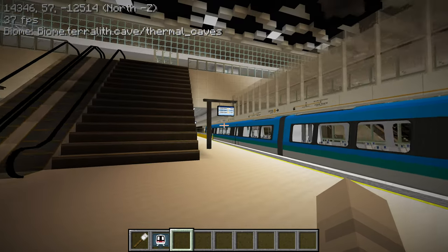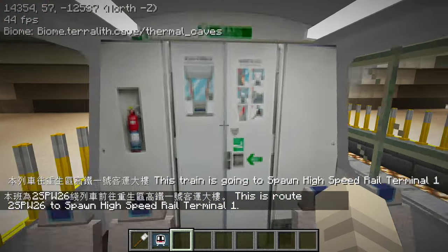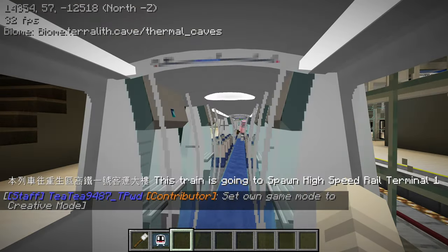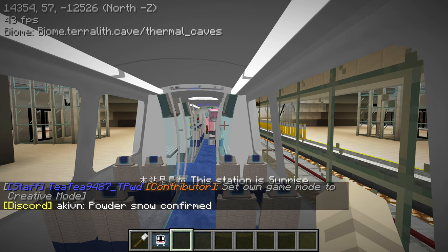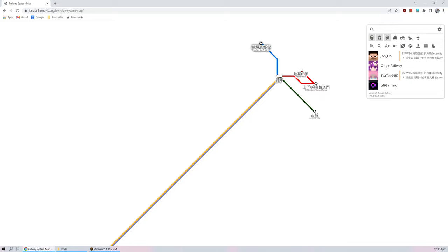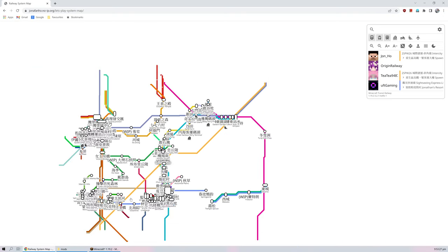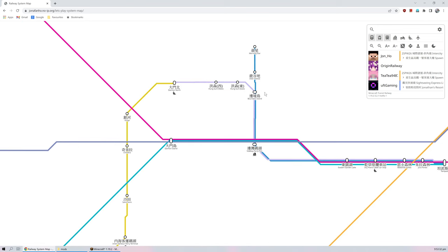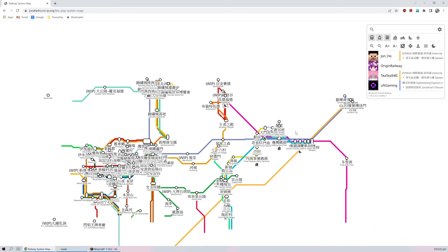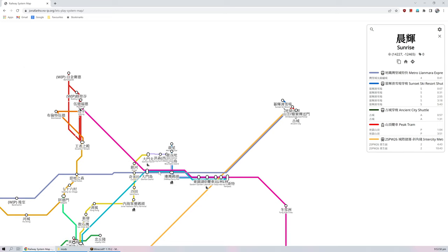Oh, they're using Airport Express trains mostly. So I guess I got lucky for that KCR BR 423. If I hadn't seen that at spawn I wouldn't have been curious enough to look where that train was going - so that was a good thing, it worked out. Alright, so this train goes back to spawn. While we're going let's take a look at the system map to see what else we can look at. So Sunrise is a little bit of a hub where there's the Sunset Ski Resort, the Peak Tram, and the Ancient City lines. And this high speed goes all the way back down to spawn. I know that there are also a bunch of new stuff over here. I think I should have taken the other line - what was the other line called? Clanmara Express - yeah, that would probably have allowed me to see more things up here.